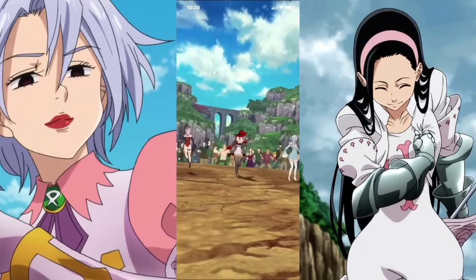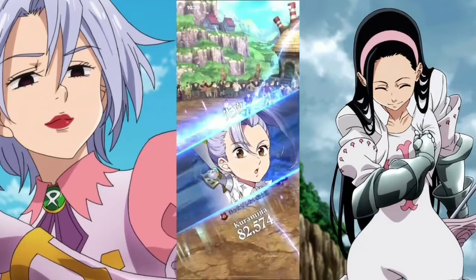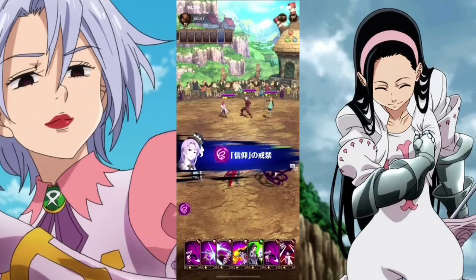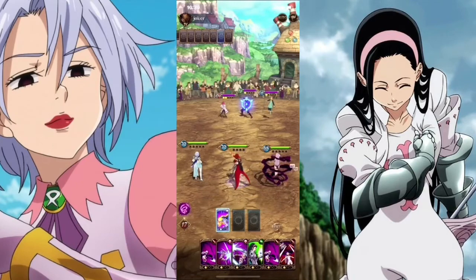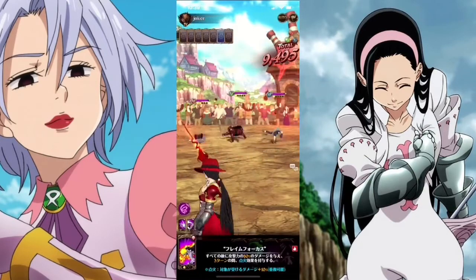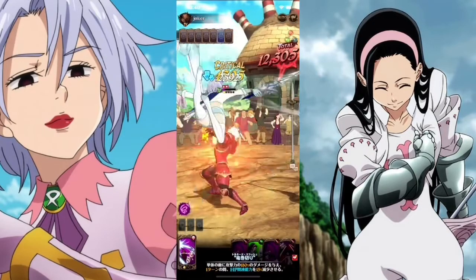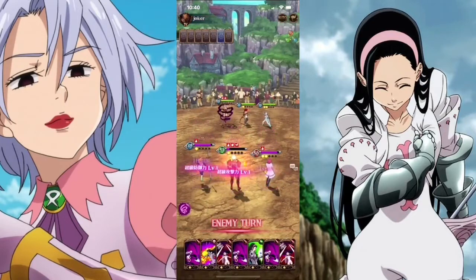Heading into our first match, we go against Bond, Gother, and King. With this set of cards, I'm going to be targeting Bond because he has this debuff that he applies on your units, which lowers their attack. Jericho does good damage on Bond.